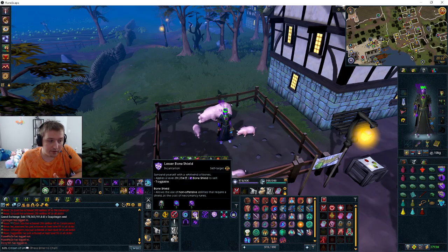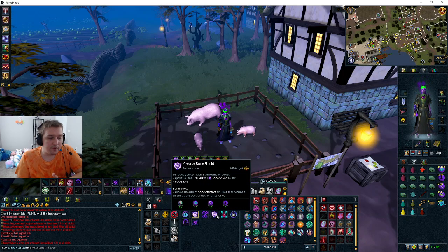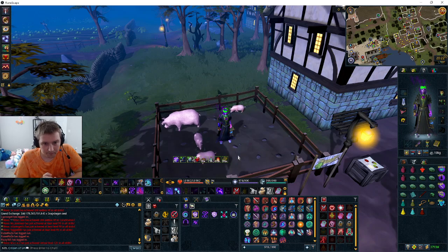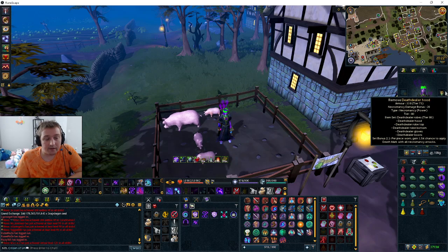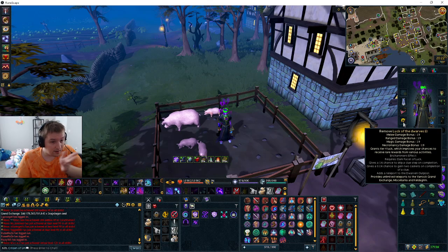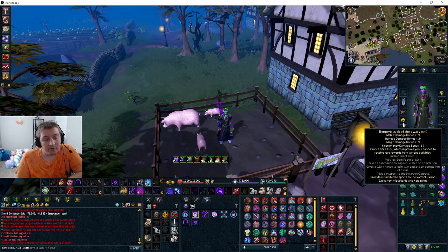We're going to be using a lesser bone shield. It's very cheap. You could use greater bone shield, but when you use defensives such as Reflect, Immortality, and Barricade, it costs a lot right now, so we're going to use lesser bone shield. Let's talk about our inventory — it's just the tier 80 power armor and tier 80 weapons, nothing really special. Any ring works; I have luck of dwarves, but if you don't, don't worry about it.